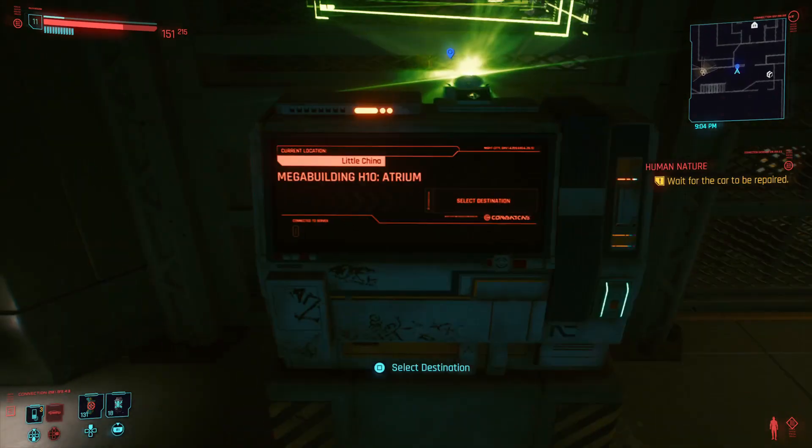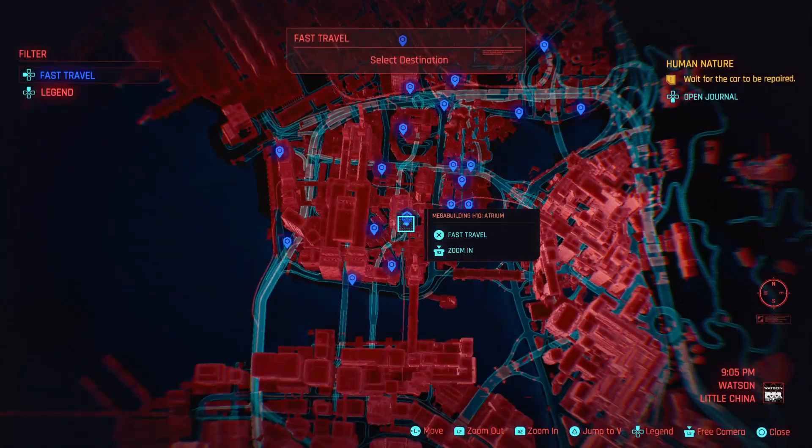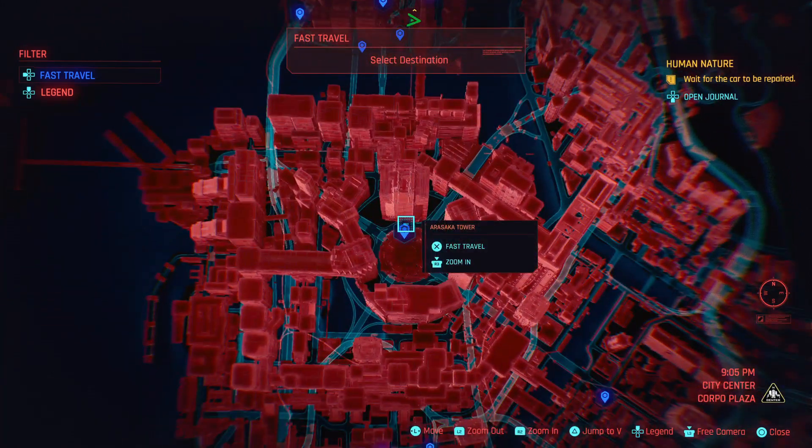What you're gonna wanna do is go to any fast travel kiosk, you are going to go to Arasaka Tower. Now to be able to do this, you are gonna have to have the first chapter of the game completed and have this area unlocked.